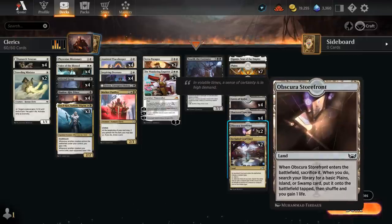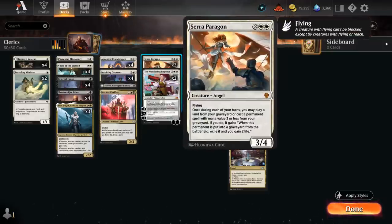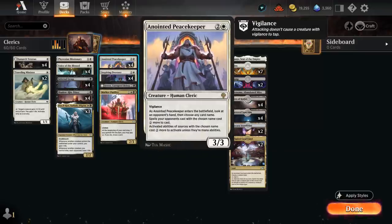Paragon has nice synergy with our two fetch lands, which now gain three life in addition to getting an extra land, and those can also grow Voice of the Blessed. Paragon also gives us late game recursion for grindier matchups. Peacekeeper doesn't have life gain synergy, but it's a 3-3 cleric with vigilance that can disrupt the opponent's curve by looking at their hand, making a spell two mana more expensive to cast, and also affecting activated abilities of things already in play.